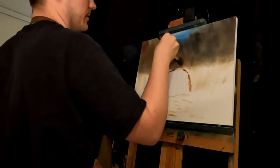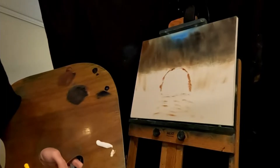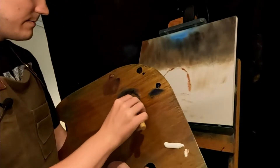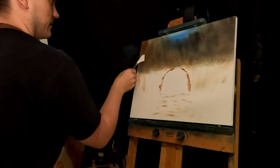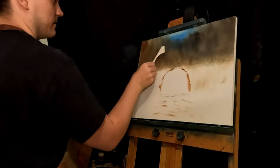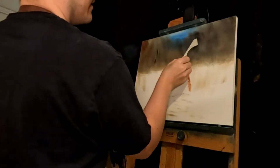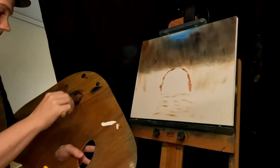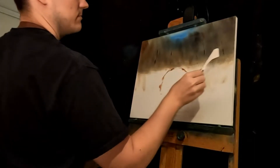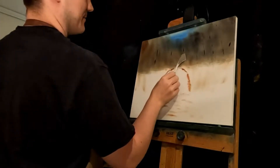I need one more layer, but after that I'm going to add in some trunks of the trees. Maybe some more of the black there. I'm aiming for the light spots — they stand out more. So if you're doing this, aim for the light spots; they stand out more.